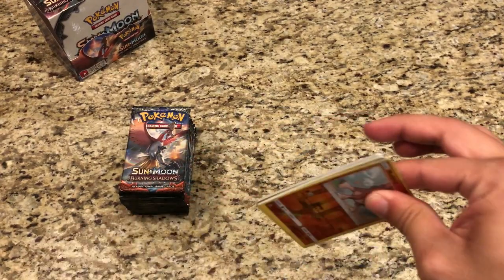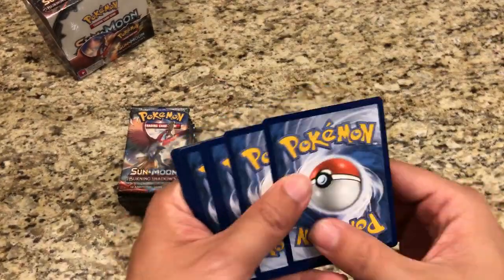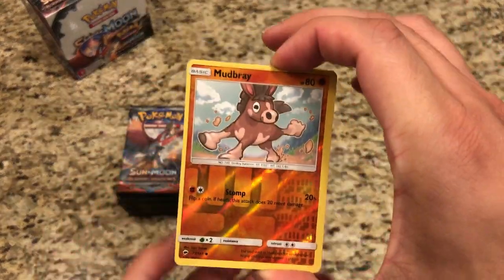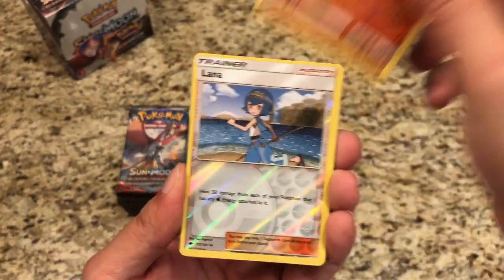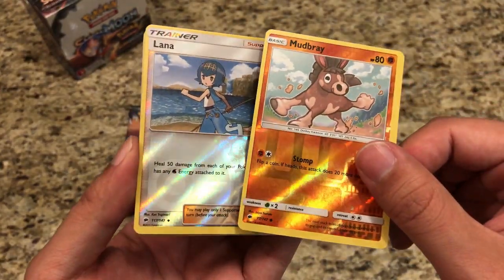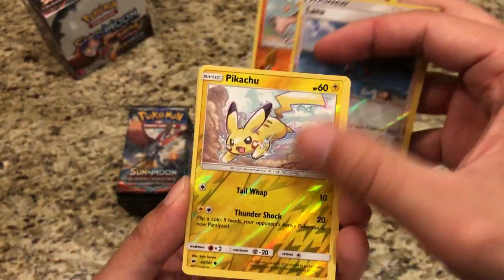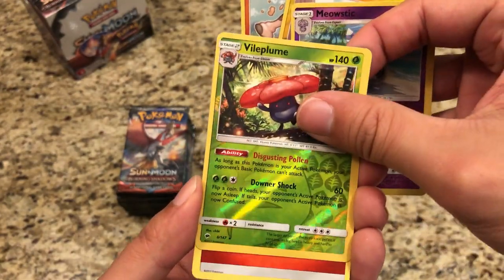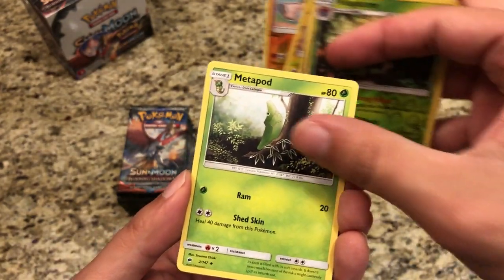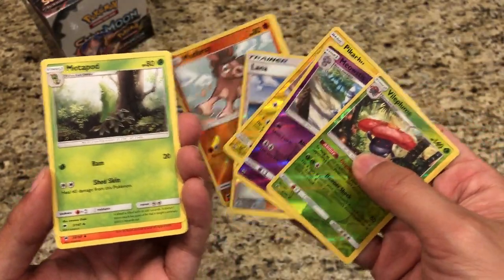Hopefully still some goodies hiding in here. Code card there for you guys — enjoy that. Alright, first pack. I got a Mudberry. Is this an error pack? I believe it is — I think it's all going to be Reverse Holos. They're all a little miscut. Lana, Pikachu, Meowstic, Vileplume, Reverse Rare. And there's the energy. First time I've pulled an error pack like that.